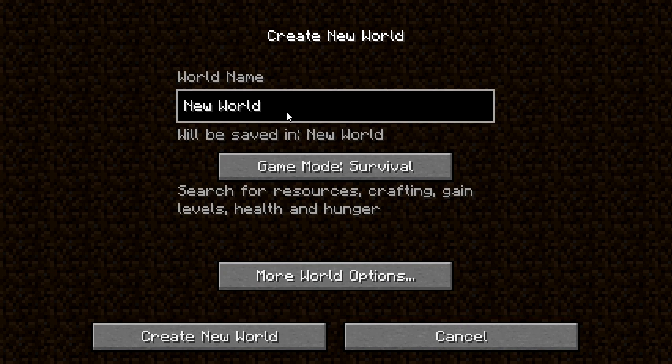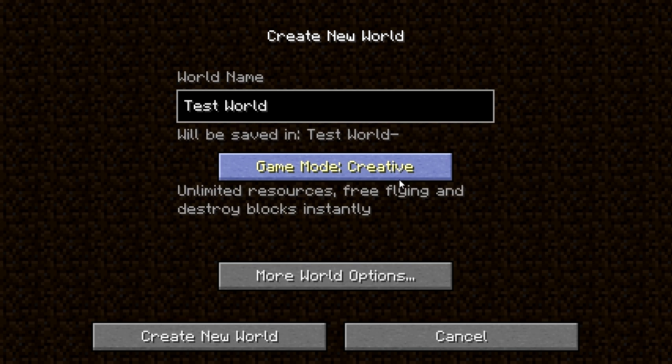First you want to go single player, create a new world. Let's name it something super original - test world. Now we want it on creative because this is our test world, and you press create.